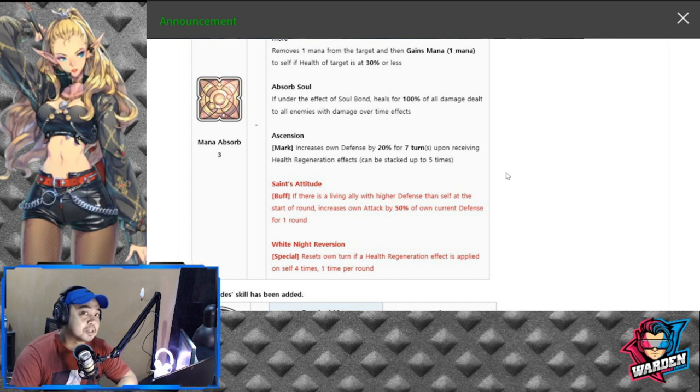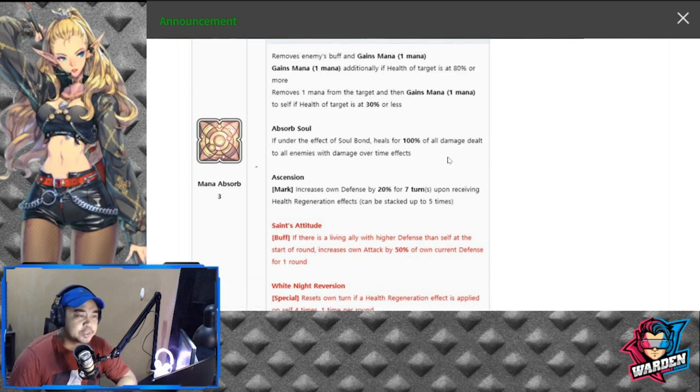Saint's Attitude will generally be good for Kylak because he has lower defense — he's kind of squishy. His next passive is White Knight Reversion, a special that resets his own turn if a health regeneration effect is applied on self four times, one time per round. To trigger this, we'll need to play with Absorb Soul because he heals himself every time a damage over time hits all enemies. If he has AOE damage over time hitting five enemies, that's healing five times — that is my take, though I'm just speculating.